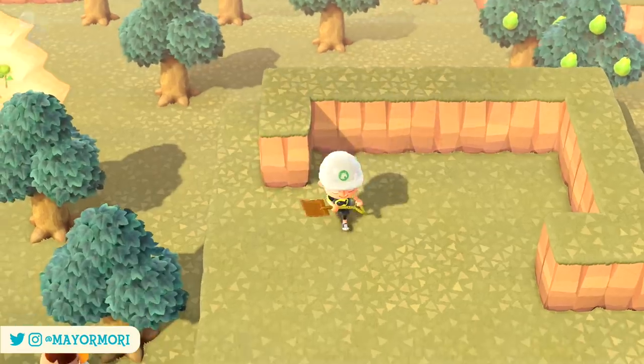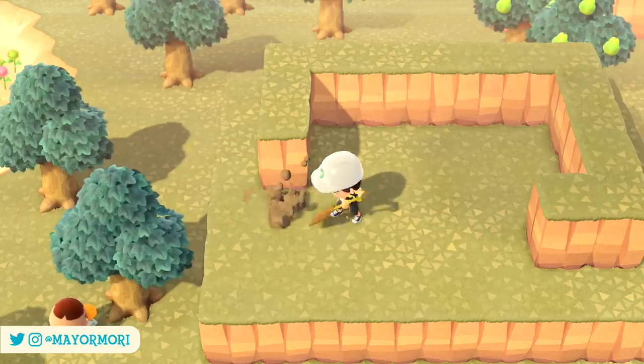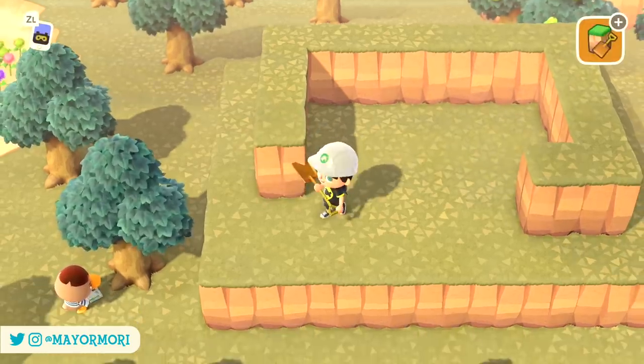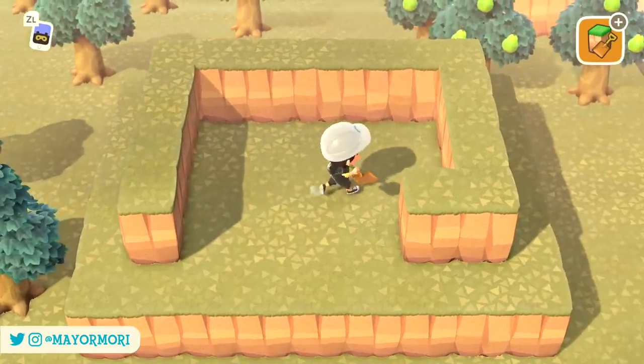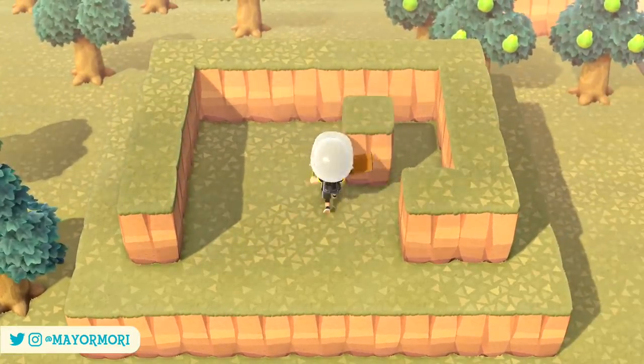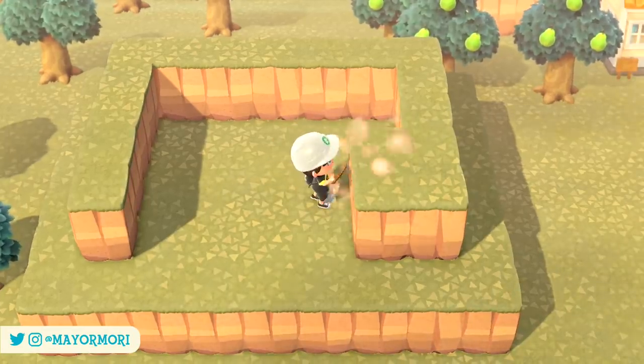You can pretty much place them anywhere. You can put them in your house and warp outside, put them near the airport or Nook's Cranny — pretty much anywhere on the island within reason. I thought it'd be really cool to try using them alongside the 4th level glitch to see if it's an easy way of accessing the 4th level.